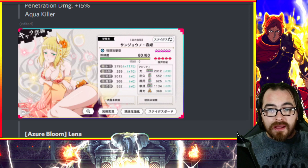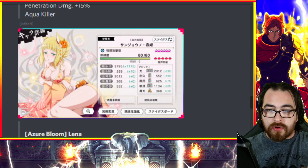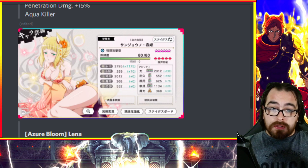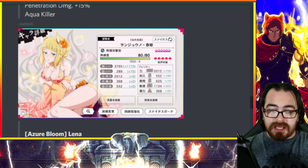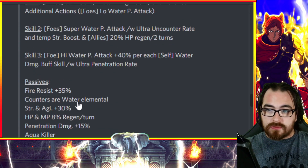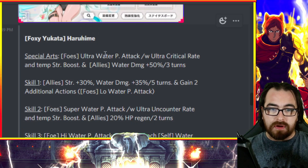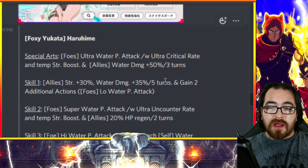Moving on to Haruhime 4. Her strength stat is great, dex is decent, endurance is reasonably nice, and agility over 1100 — you can't complain. High agility often indicates a war-game-oriented unit, and most of these units do seem aimed at war games. This Haruhime has my favorite artwork out of all the units so far. Her SA is an ultra AOE physical attack with ultra crit rate, temporary strength boost, and allies water damage plus 50% for three turns — that is really good.